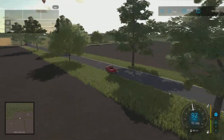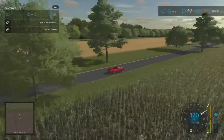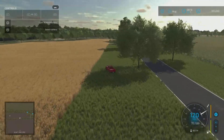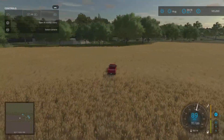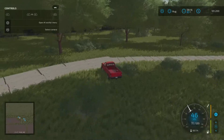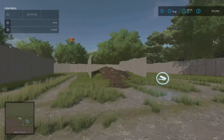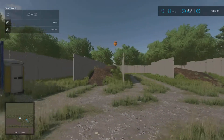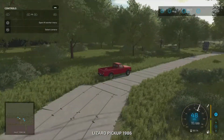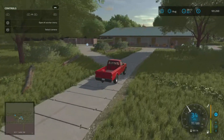This map reminds me of another one but I can't get it into my head. I'm going way too fast - and yes, there is traffic here. So here we're coming to the Animal Dealer sell point. This is where you can sell your silage.